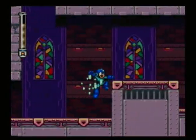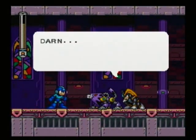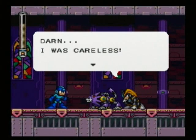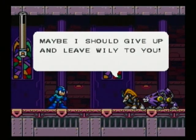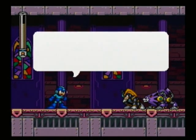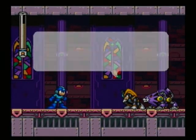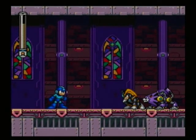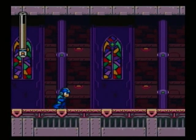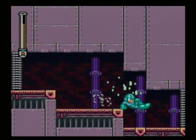This is where the two paths meet up. And here's Bass. 'I feel so stupid to have been defeated so easily. Maybe I should give up and leave Wily to you.' 'No, we are a team. Dr. Light will be glad to fix you up.' 'Thanks, I'm glad that I have a friend like you.' 'You are far too trusting, Mega Man.' But I guess he's not such a bad guy.